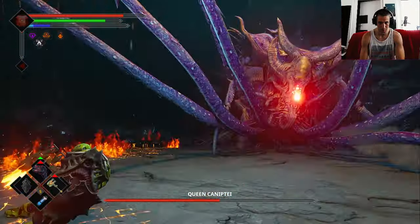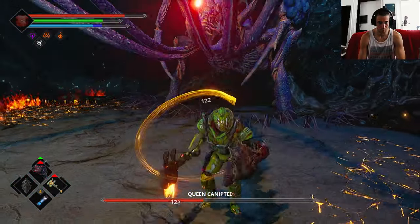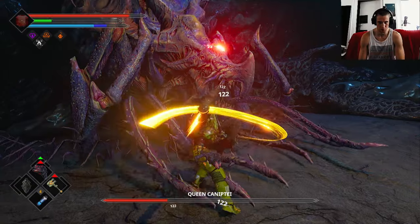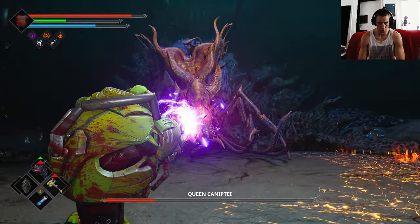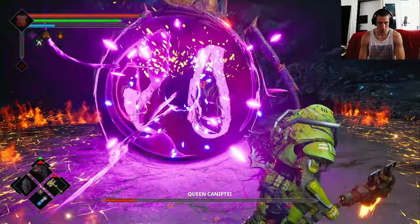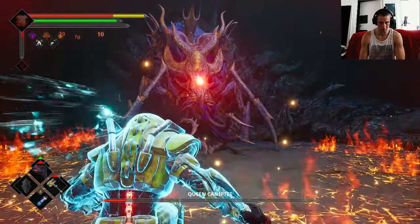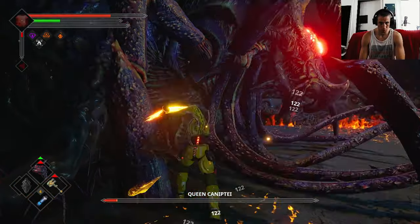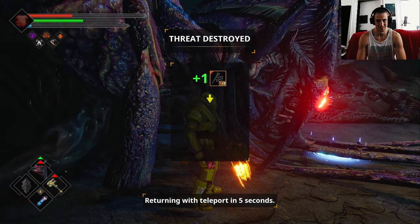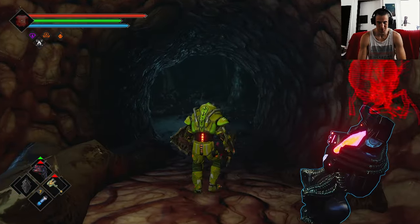I need to stop failing right now. Let's reach for energy. It's still a difficult fight after all that time. That's maybe the secret tactic right here — not burning too. Let's just end it. Still a very difficult fight. Yeah, that's the update pretty much.